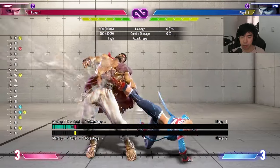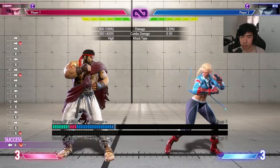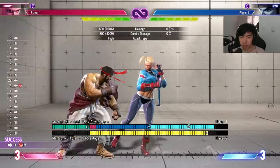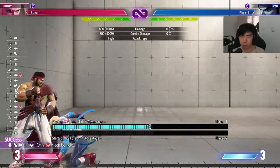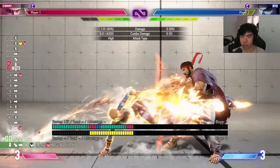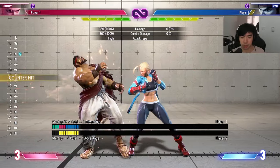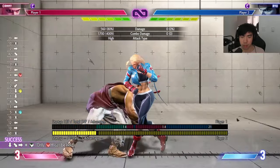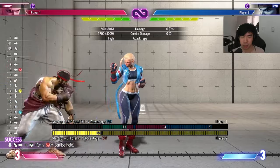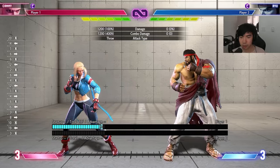She has some great pokes. Stand heavy kick gets a punish counter effect for a knockdown. She has back heavy kick, which is a launcher. Forward heavy kick is supposed to take a step back and go into a special while your opponent is pressuring you — it's a little bit hard to use if you're not used to it. On counter hits: any counter hit jab, you go into crouch medium punch. On counter hit crouch medium punch, you also go into crouch medium punch. Pretty much any time you get a counter hit, you go into crouch medium punch. Unless it's off of a stand fierce or crouch fierce, then you can go into stand fierce.